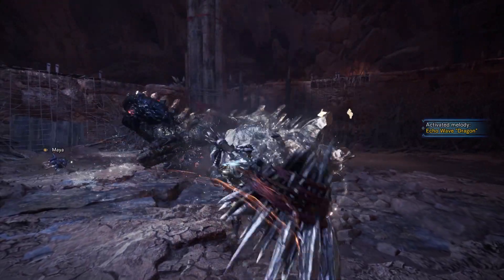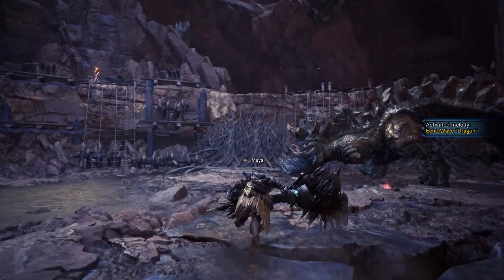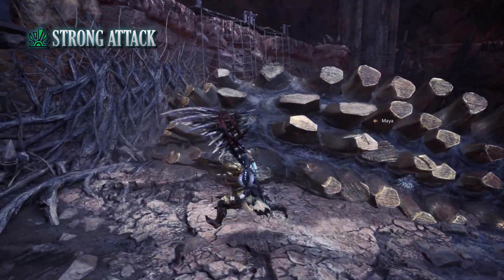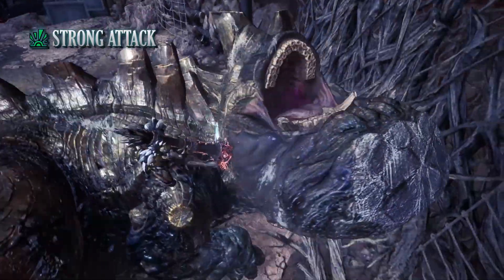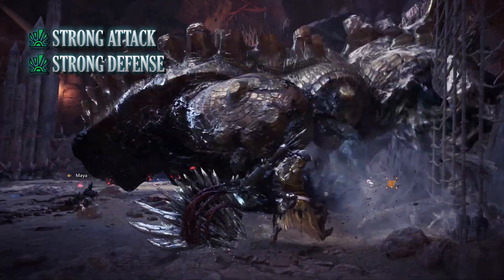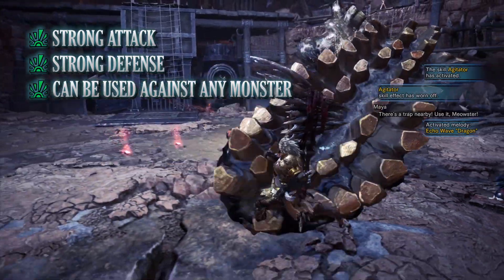Every build has pros and cons. The biggest pro of this hunting horn budget build is its strong attack — combining agitator, attack boost, critical eye, and weakness exploit (and slugger in some respects) lets you take on monsters quite effectively. Although the hunting horn isn't the fastest DPS weapon, these skills combined with the Ruinous Desolation mean we hit monsters quite hard. On top of that it's a defensive build thanks to health boost and divine blessing with divine blessing secret. This build can also be used against pretty much any monster thanks to the Ruinous Desolation's high raw attack.